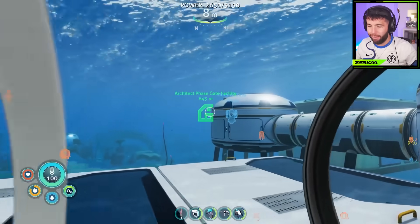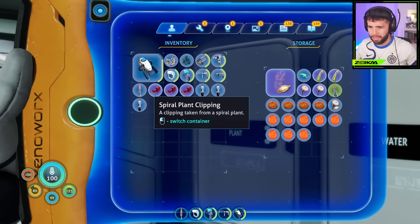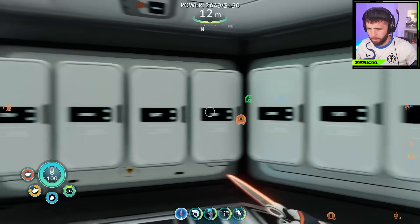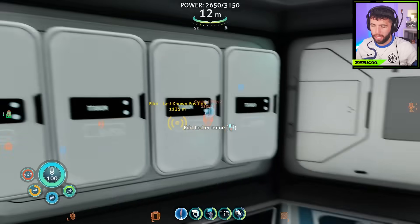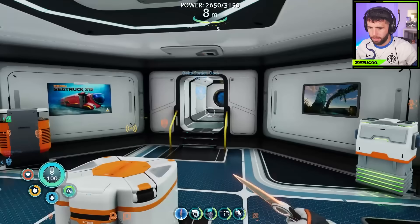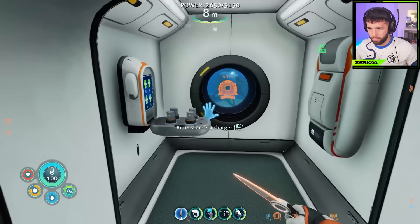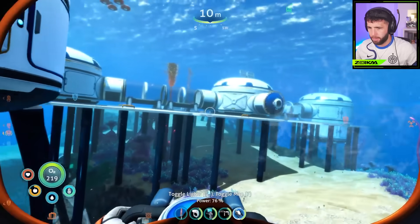So we're heading over today to the Architect phase gate facility, because we obviously nominated ourselves and said we'd like to help him in going back to — I guess his planet and his people — to make amends. So whatever happens there, I don't know, but we're about to find out. This could mark the end of the game straight away, or more stuff happens. I'm going in pretty blind. I want to take a nutrient block or two and a first aid kit in case it all goes wrong. I'm not going to waste any time — I'll just go straight for it.